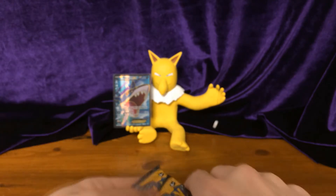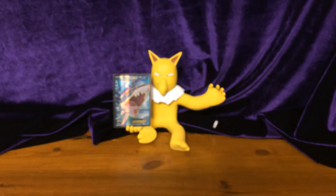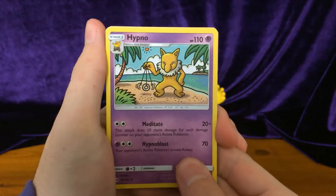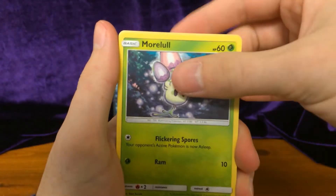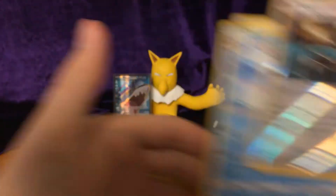Not doing terrible at the moment, but it's one holo out of three so far. Hopefully we can turn some things around with these Sun and Moon packs — three from the back. We got Hippodown, Switch, Popplio, Bounsweet, Bellsprout, Diglett, Dratini, Sandygast, Murkrow. Reverse: Exp. Share. And our rare is a non-holo rare: Clawitzer.